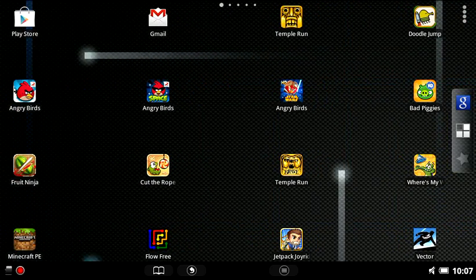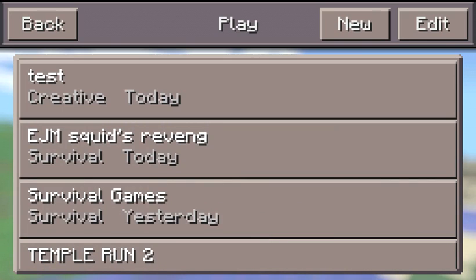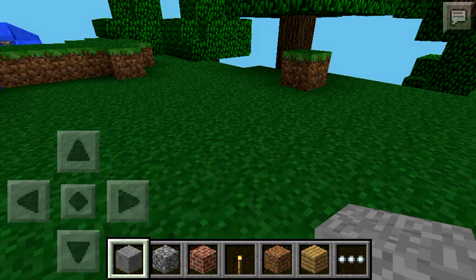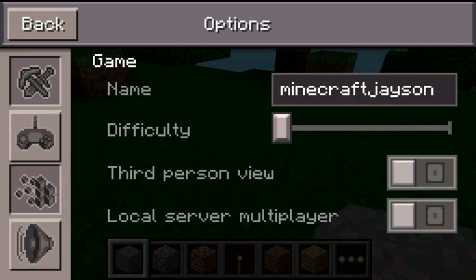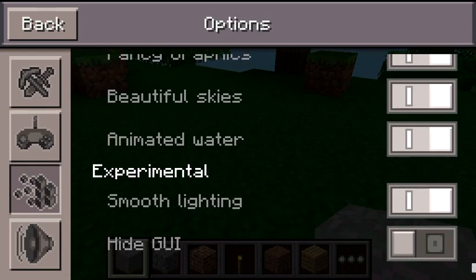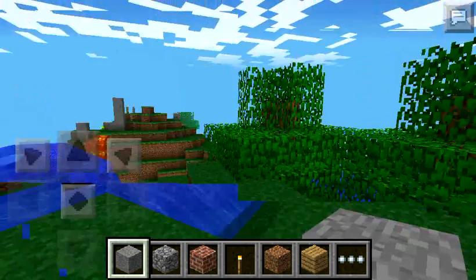So first of all, what you're going to want to do is open up your Minecraft, press play, and open up any random world. So you have a world right here, and I'm just going to put it on max settings just to see how much I can lag while I'm recording. As you can see, I am lagging a whole lot.